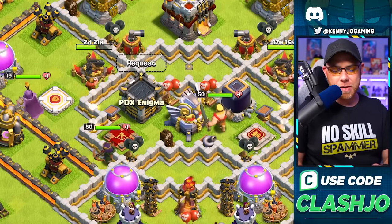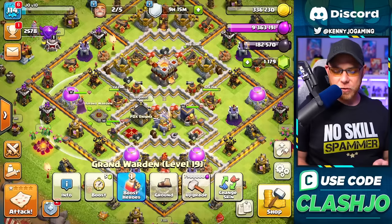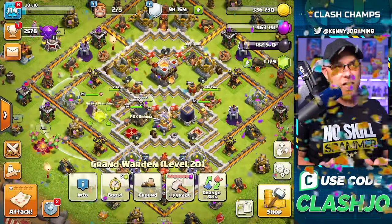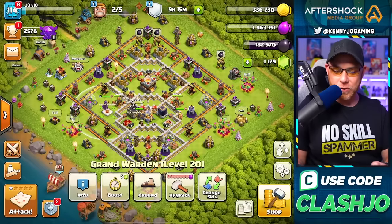Day 70, and we have some amazing news - our heroes are going to be maxed. We do the final one together: Grand Warden to level 20, 7.9 million elixir, and we book her back. Heroes are maxed for Town Hall 11, just over two months of playing free-to-play.